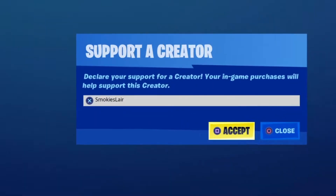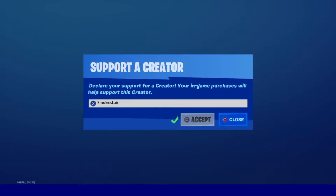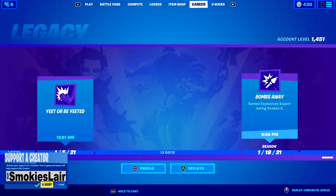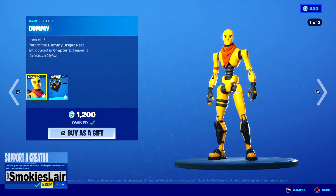Remember guys to enter code smokey's lair into the creator code spot in the Fortnite item shop to help the stream grow. Good evening ladies and gentlemen, boys and girls, and welcome to Smokey's Lair where we're getting on with another Fortnite item shop on January 29, 2021.